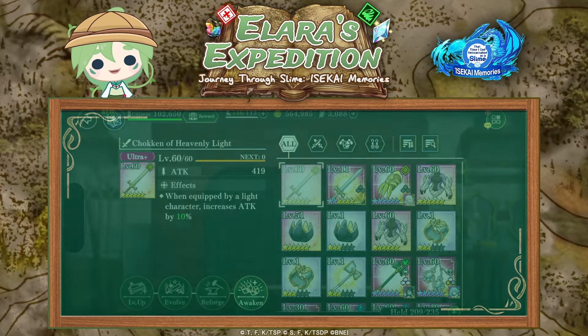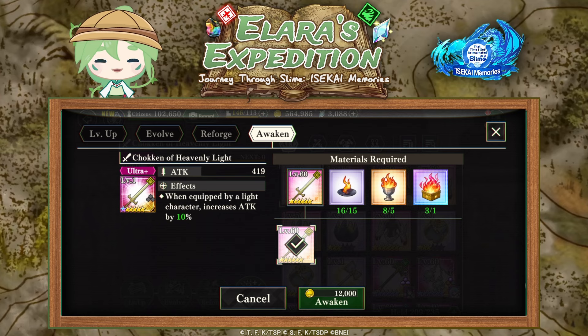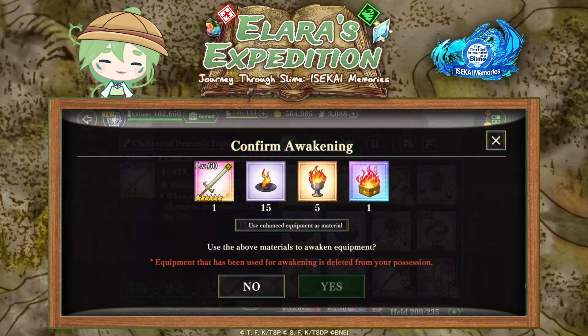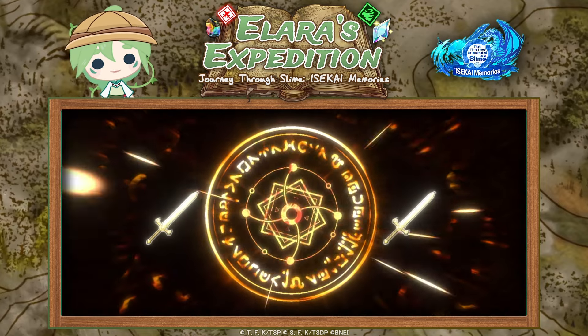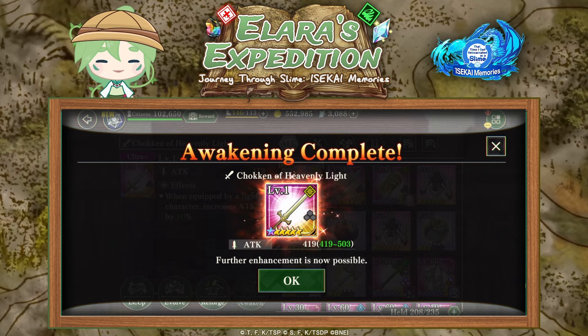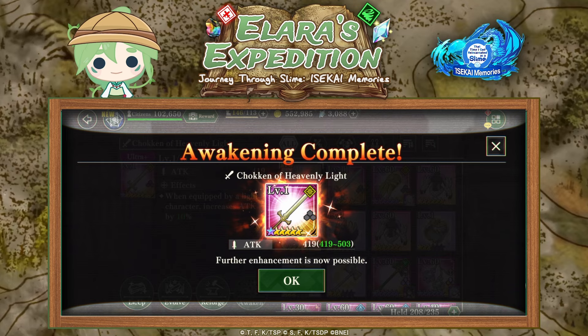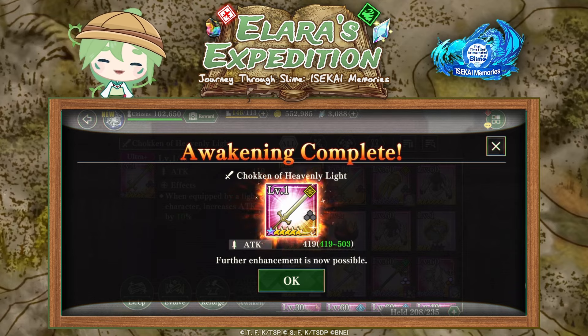Then you can awaken equipment, which means combining two of the same gear pieces that are both at max level with the maximum amount of stars. You awaken them using items that you get from the game mode Loop Loop, which we have not covered yet but will in a future video. You don't have to awaken the lower level gear pieces - I would only do this when you reach element-specific gear after playing for a while. So for now don't worry about it.